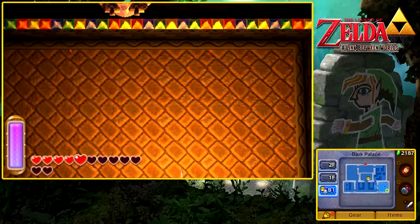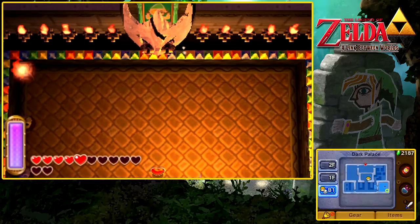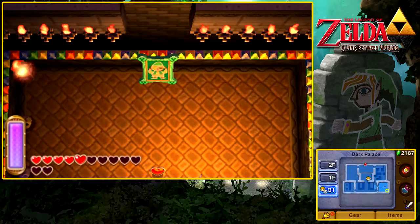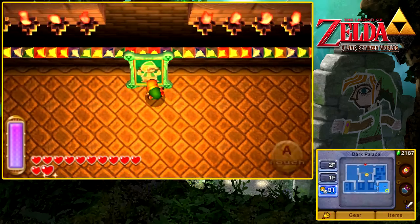We defeated the Dark Palace, and in a pretty decent time — not gonna lie. We missed a couple of treasure chests, but hey, it's not the end of the world. And hey, we rescued another sage! He was up there the whole time! Or... what was your name again?